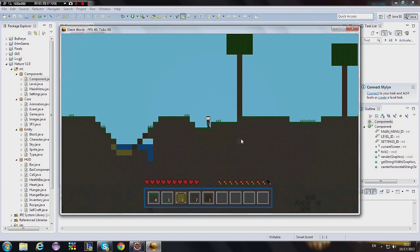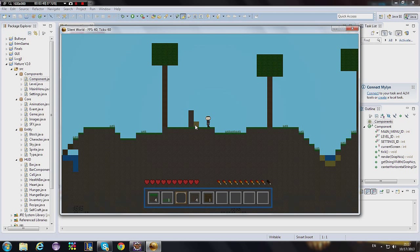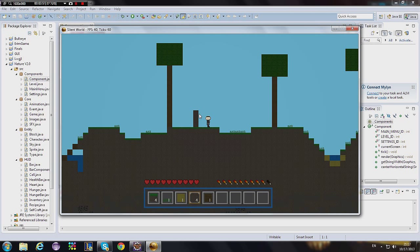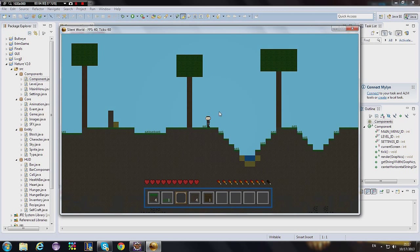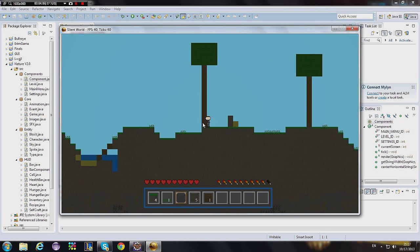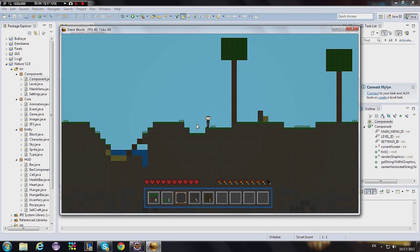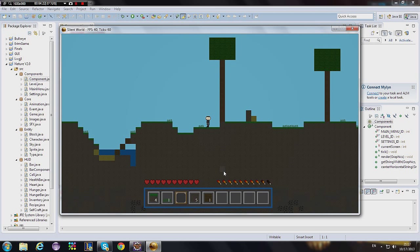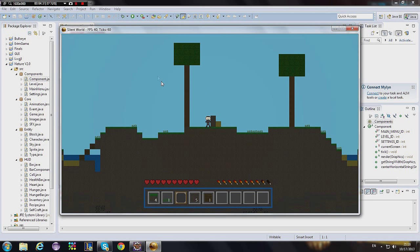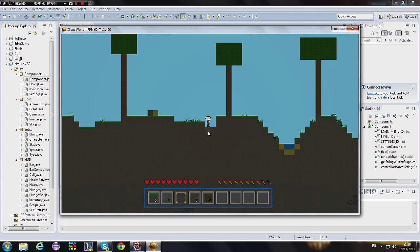Sand is also affected by gravity — it doesn't matter where you place it. If I put a block, place sand on top, and break the block, the sand falls. We also have a day and night cycle. I'm not sure how to implement a lighting system for this tile-based game, since all the blocks are in a two-dimensional array, so making them lit is something I still need to figure out.